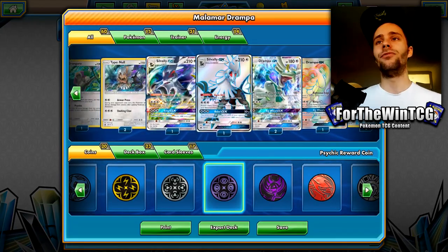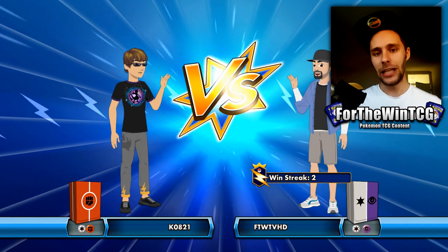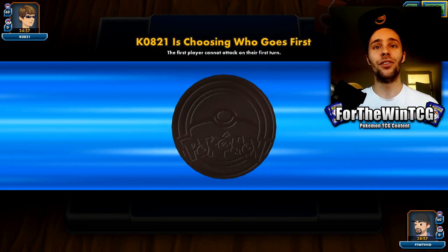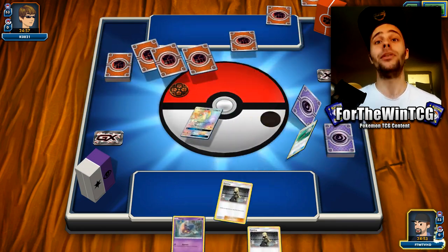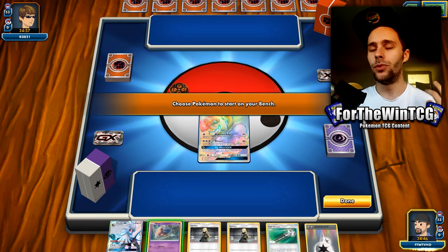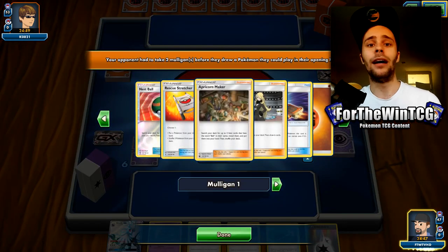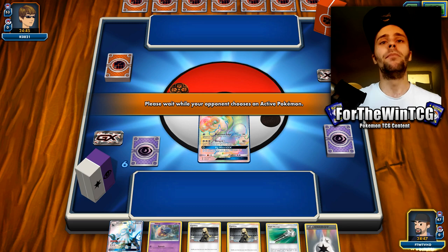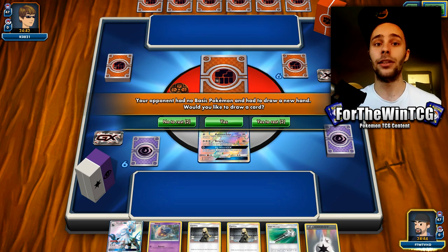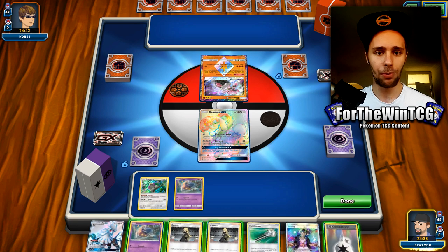We are playing Malamar Drampa, which is a very unique variant. I think Drampa itself is in a good spot right now — Fighting has taken a bit of a dip in top-tier decks. You do see Zoroark Lycanroc and Buzzwole here and there, but it's definitely not the way it used to be pre-rotation where Buzzwole was just dominating. Cards like Drampa never saw play because it was too risky, but now there's more breathing room. Fighting Pokemon are usually weak to Psychic, and this is a Malamar list — we play a copy of Deoxys so we can counter Fighting decks. This deck has a lot of breathing room.